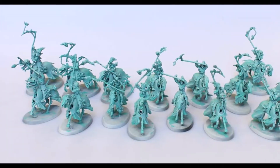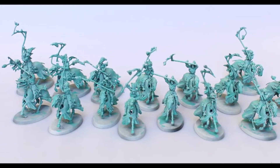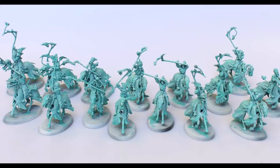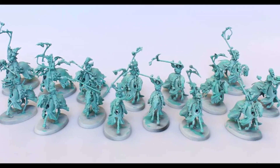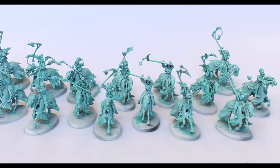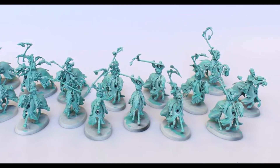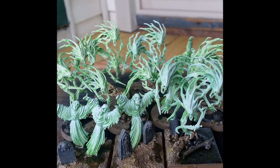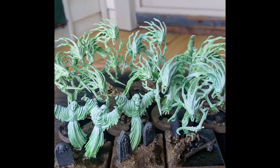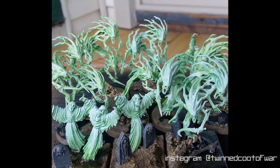Hex Wraiths and Spirit Hosts serve as battle line for a Nighthaunt faction. Spirit Hosts are really their main unit to fill this role — they are cheaper and more durable than the Hex Wraiths, and in a lot of cases are also going to be doing more damage. The Hex Wraiths do have superior movement, but with Ethereal Rulers, movement is less of an advantage, as any Nighthaunt unit can deploy wherever on the table. A maxed out unit of Spirit Hosts with Mystic Shield and Deathless Spirits will be around for a while. Spirit Hosts are great at battles of attrition and are the main anchor of the Nighthaunt force. On top of that, the damage they deal is mortal wounds, so it is effective against all types of enemies.